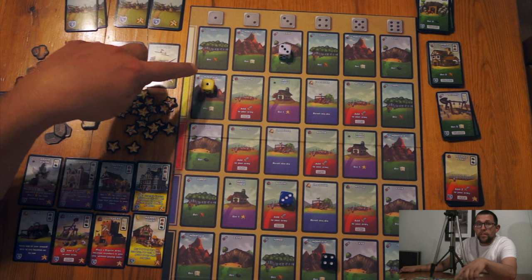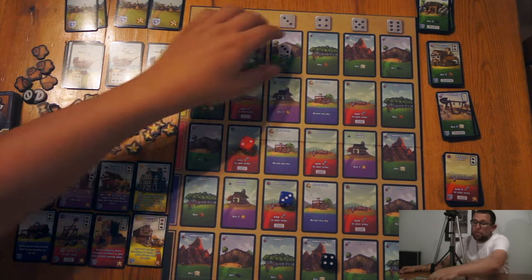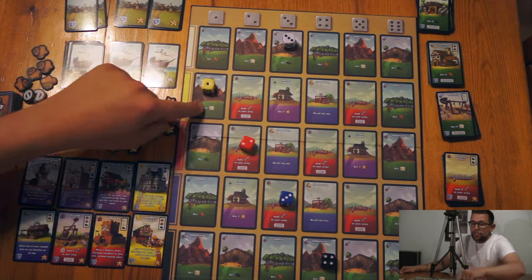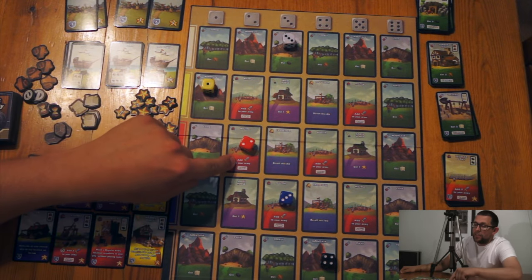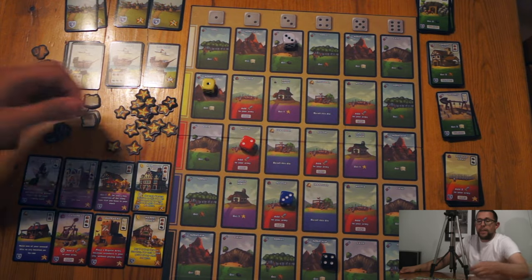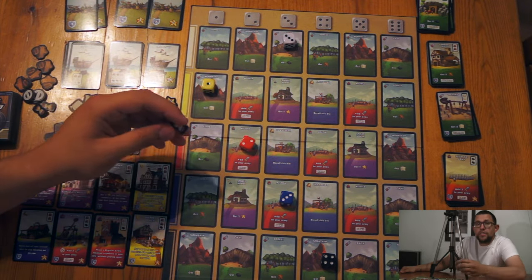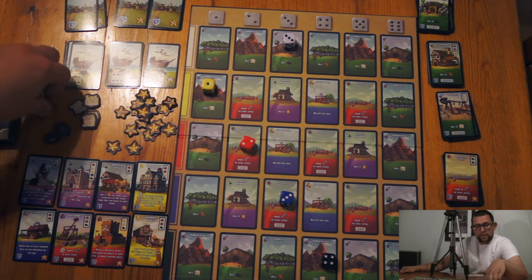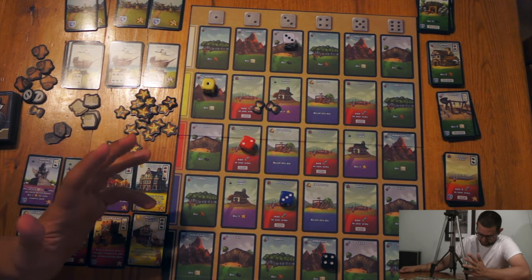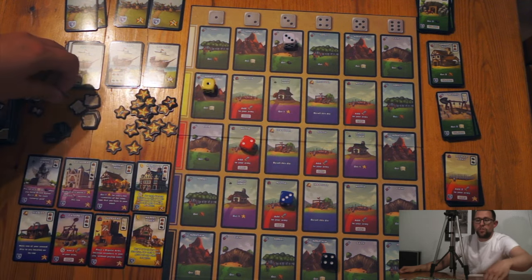You can spend a dice to move one of the other dice one space left or right. You can take the action below the dice — get a resource, get armies, re-roll, get victory points, etc. Or you can use a dice to get a pass token. Getting a pass token and wiping out four of the market locations is a once-a-turn thing. Pass tokens are very useful because you can use those to gain one resource of your choice, to increase an army strength by one, or to force another player to re-roll a dice of your choice.